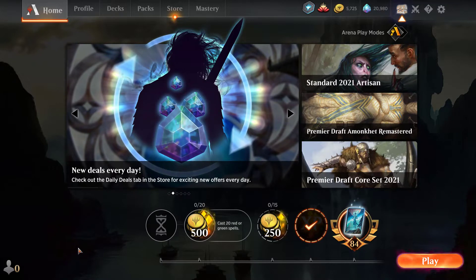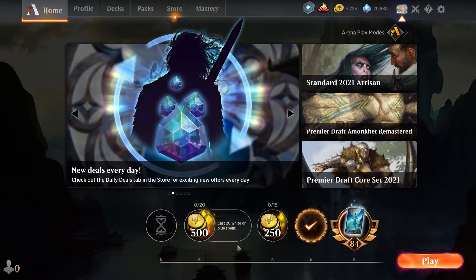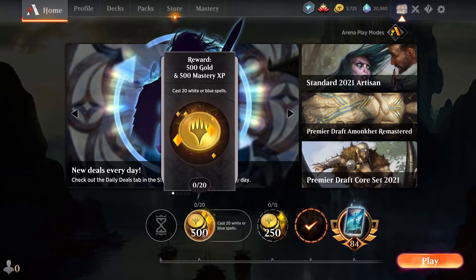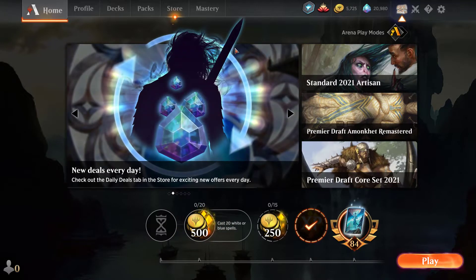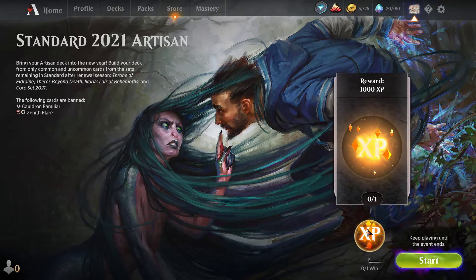Hey everybody, it's a late video today but let's see what's going on in Arena. We're going to cash in this quest for 20 blue and white spells — that shouldn't be too hard. We've got Standard 2021 Artisan, which is interesting. You can just keep playing it and get XP for it.